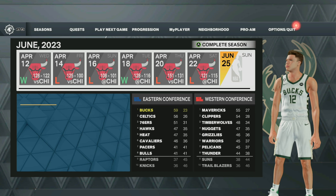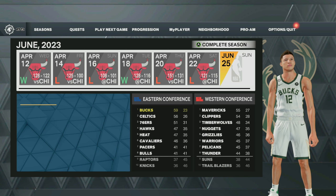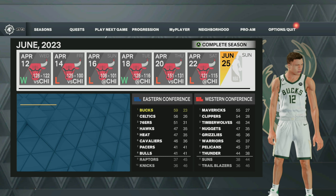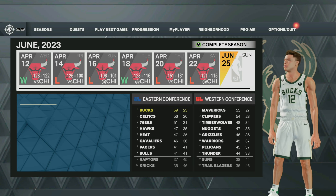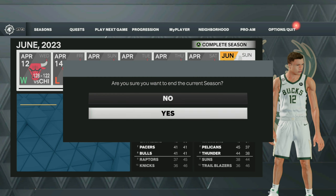What you want to do first is on your player, go ahead and become a starter, and then you want to sim to the end of the season. You want to make sure that you do make the playoffs, and then all you want to do is win the NBA Finals and become the MVP. That will allow you to get a max contract.